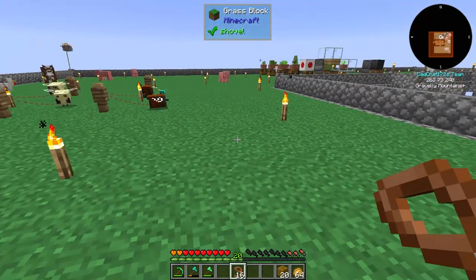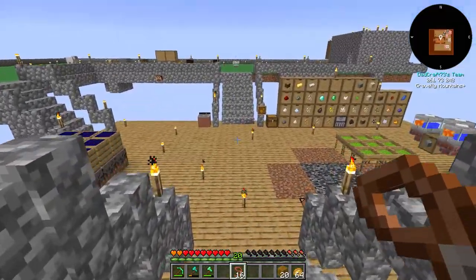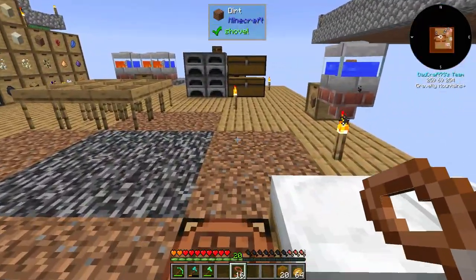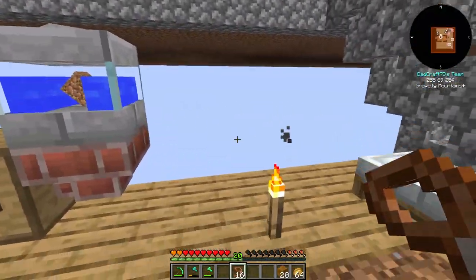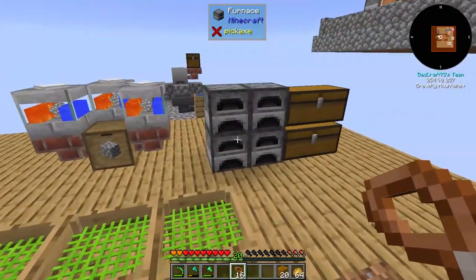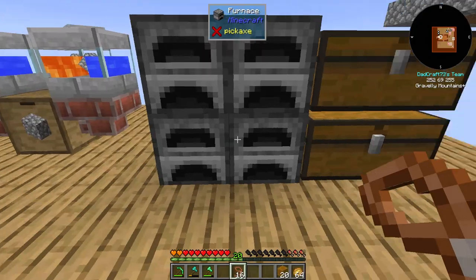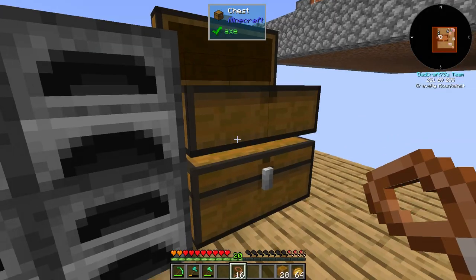We have a prismarine bee and an iron bee. Once we have two iron bees we can go through the process. I'm going to work on that in between other work around the base — I've got to wait for bees to be ready to breed again. What I want to do is extend the base and go down a tier.